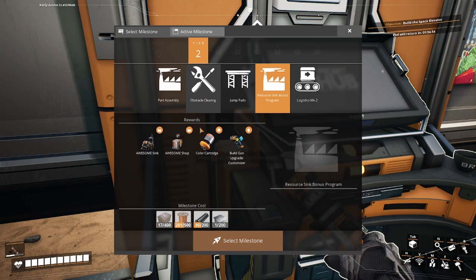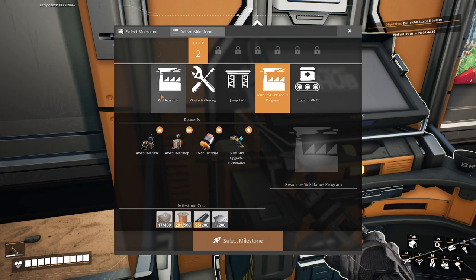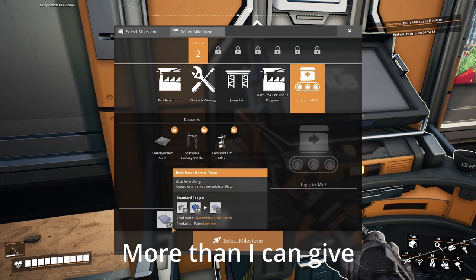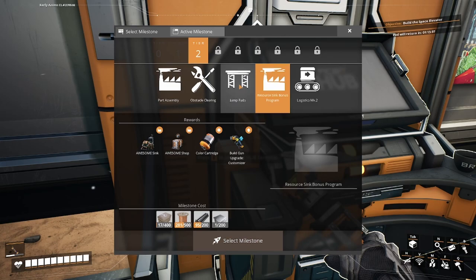I might go and try to skip ahead to get the first phase of the Space Elevator done to get coal power up and running. But before that I do need the resource sink program, obstacle clearing, and parts assembly. Conveyor Mark 2 can wait for a while - that's 50 reinforced plating and I'm not even producing plating at the moment. I think obstacle clearing will be the fastest at the moment.